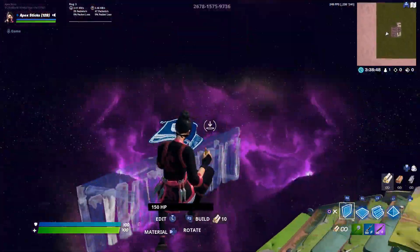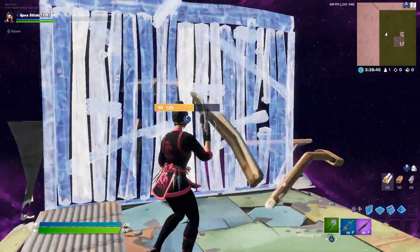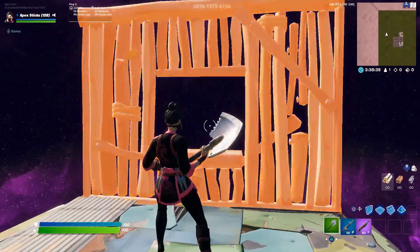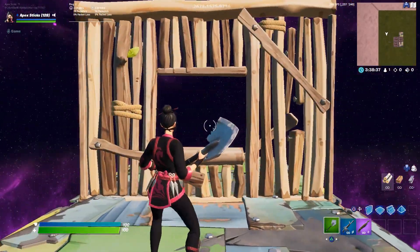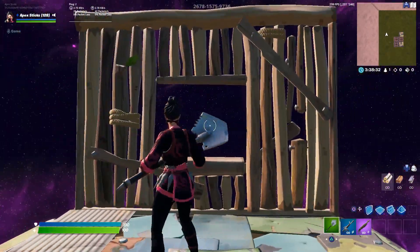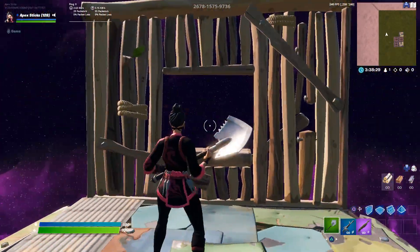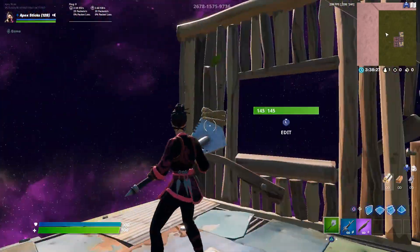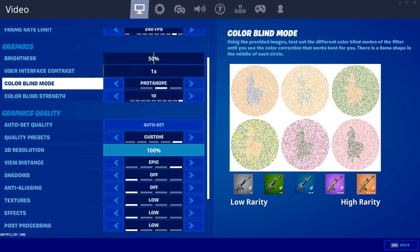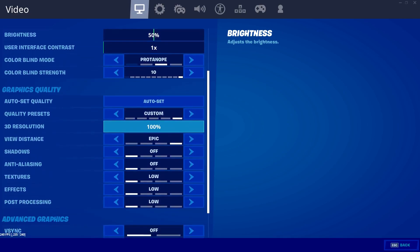If you find a sensitivity that keeps that dot in the middle of what you're trying to do, you're going to be a lot more successful — not just building, but shooting, editing, and overall mechanics as a controller player. If my dead zone and sensitivity don't work for you, you can find your own by doing 180s or 360s with two walls with windows to see how consistently you line up. Here are my actual settings — feel free to pause to copy them.